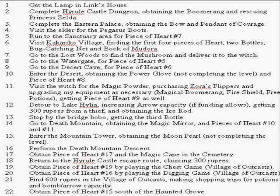We'll get 300 rupees from a thief on the south end of the lake and also get the Ice Rod. Once we do all that, we can swim up the river to the hermit there, get him his bottle, making our bottle count now three. Once all that's done, we head to Death Mountain, get the magic mirror from the old man in the cave, and get Pieces of Heart number 10 and 11 — the one that's a drop from Spectacle Rock as well as the one on top of the rock.